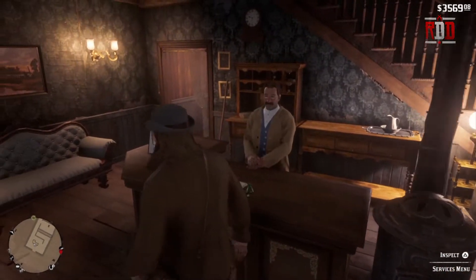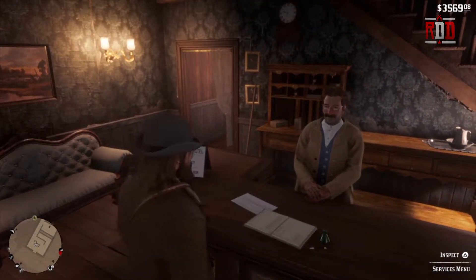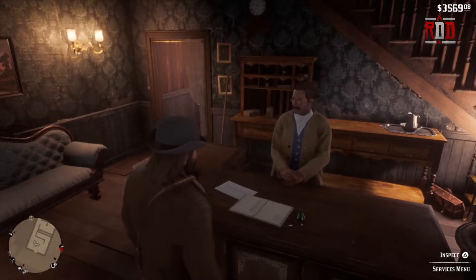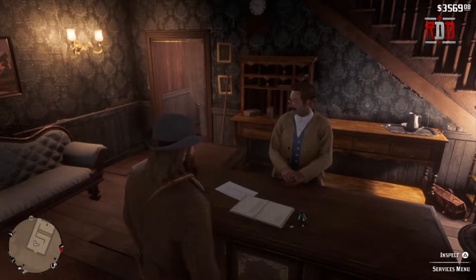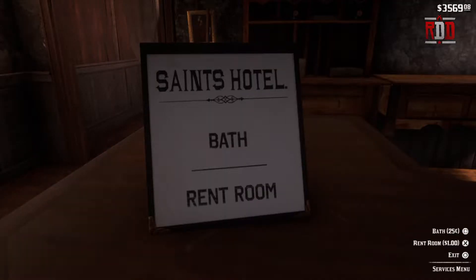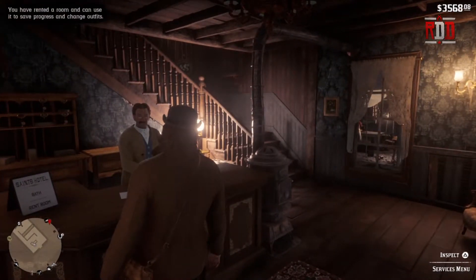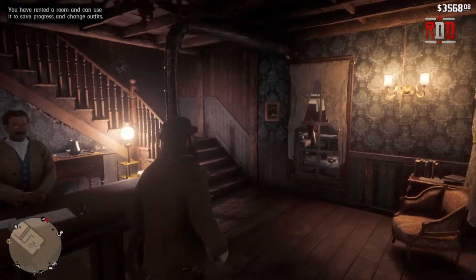I'm going to get off the horse and go inside the hotel. The hotel owner still welcomed me. As you can see in the bottom right, we have 'Inspect the Services' menu, so we're going to hold down Triangle. You can see they have 'Bath' or 'Rent a Room.' I've already done a video on how to take a bath — I'll have it linked at the end of this one. We want to rent a room for a dollar, so we're going to push X.